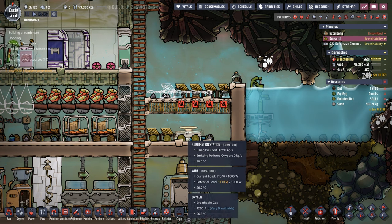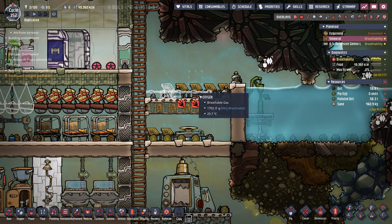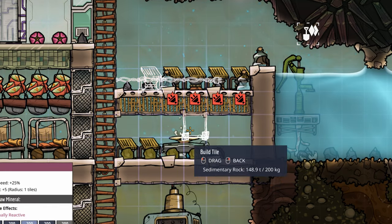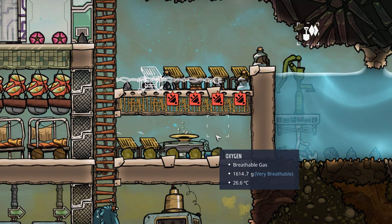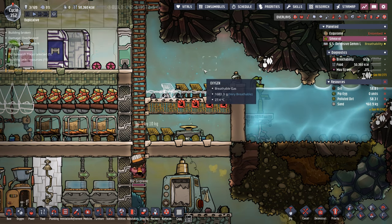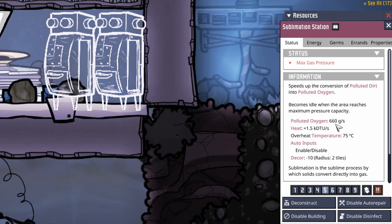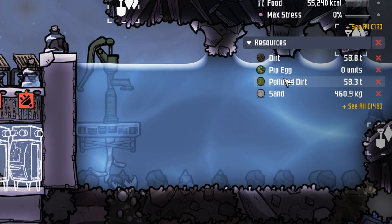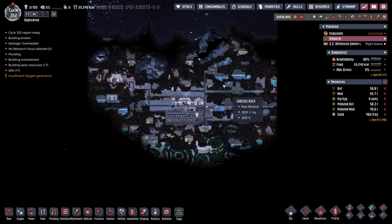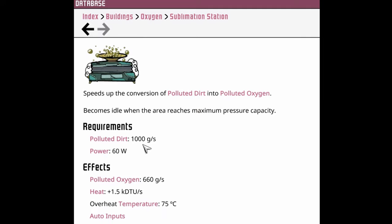Here's the new sublimation station setup - it has a couple of advantages. Instead of all the oxygen being flushed out one way when bricked up top, now the oxygen can escape out to the top and to the left. The sublimation station can produce up to 660 grams per second of polluted oxygen, which is enough for six dupes, and here we are with a barracks that holds six. It takes polluted dirt and turns it into polluted oxygen - right now we have 58 tons of polluted dirt, and it consumes about one kilo of polluted dirt per second, which is just over half a ton per cycle.